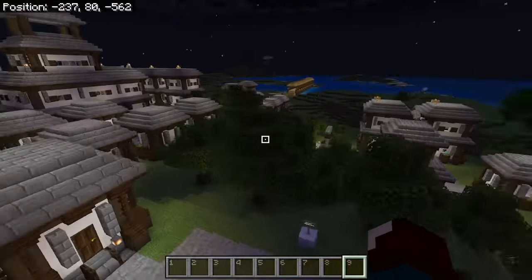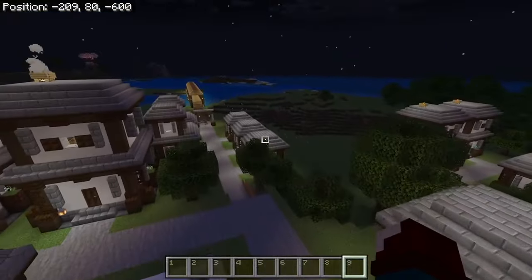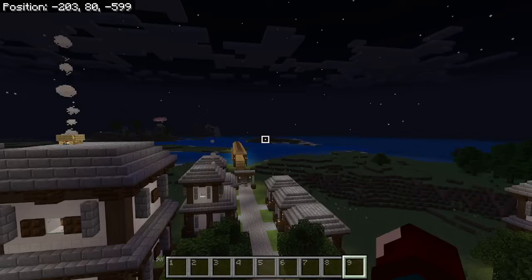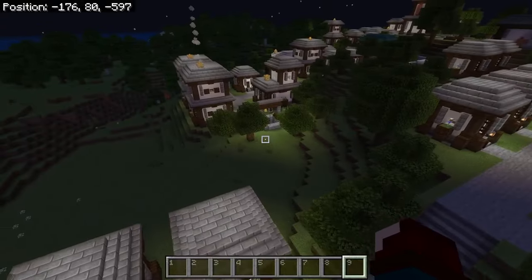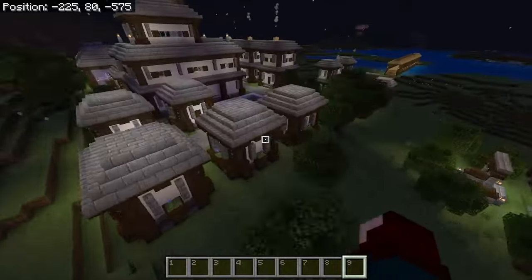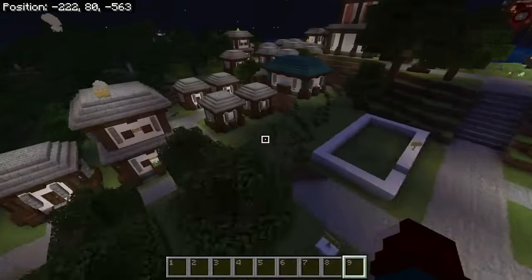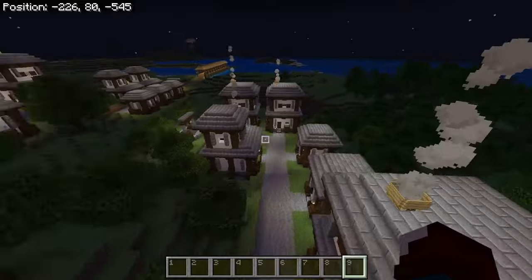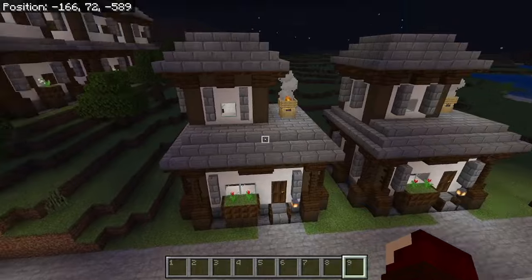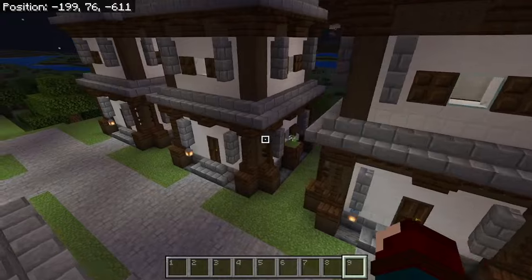Up here we have a lot of buildings — two-story or just simple villager-style buildings. With my villages, I like to go for a very Mojang-y style of building, so I'll try and build huts or houses kind of like the ones that you see already generating in vanilla Minecraft. It's just a lot of these smaller buildings. Occasionally you'll see two-wide buildings, and up here we have the biggest ones, which look pretty nice.